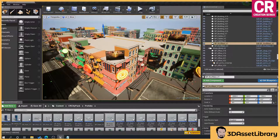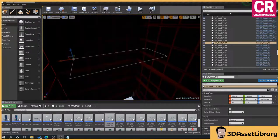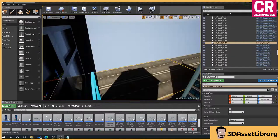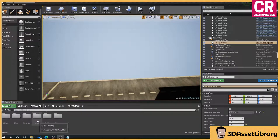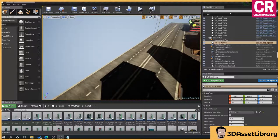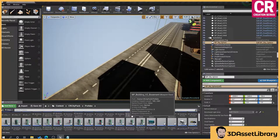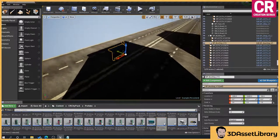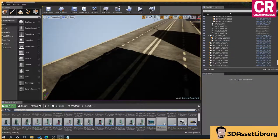The next section we're going to look at is prefabs. We're in a blank area and we've got a prefabs folder. Prefabs are buildings that I've put together — pieced together from individual assets to create a building — or, like here, we've got a bus stop. Drag that in and you've got a ready-made bus stop with bus stop signs. These are done by grid snapping.